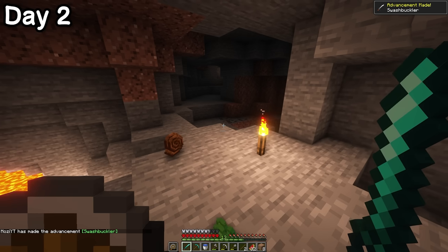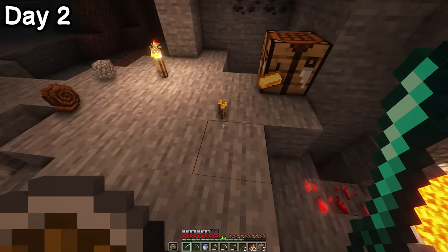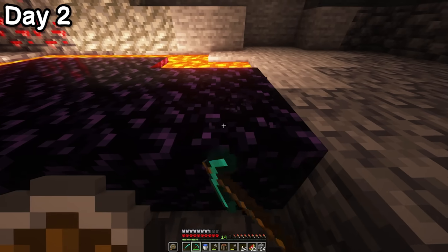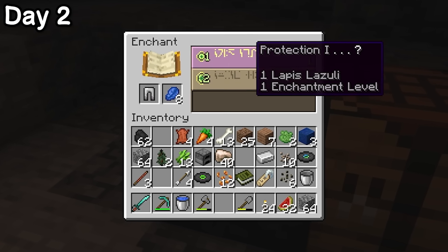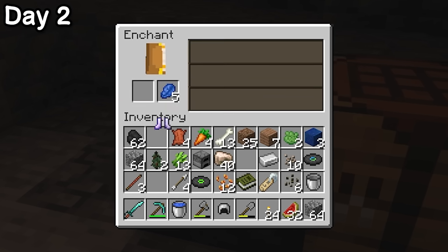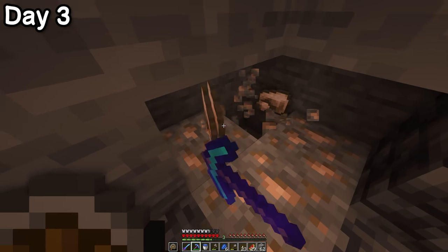The saber does extra damage to enemies without a chestplate, which is about 95% of them, so we'll almost always be getting the bonus. I'd also found a book in that previous ruin, which meant after mining up some obsidian, I could craft an enchantment table. Not only could I enchant my iron armour with protection 1 — effectively giving it the same defence level as diamond — I was also able to snag fire aspect on my sword. I was feeling great with all my new gear and continued through the cave.